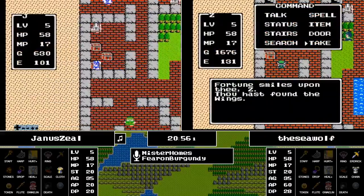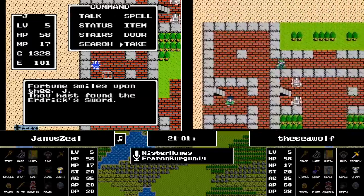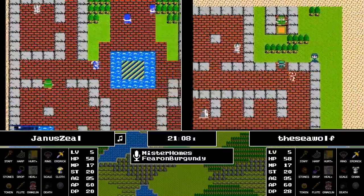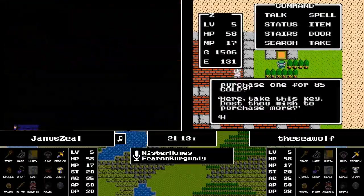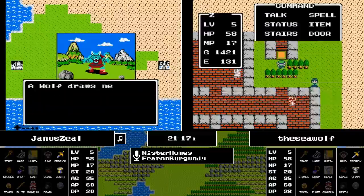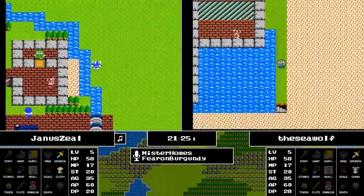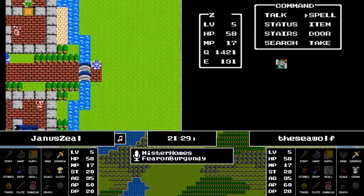There are 20 throughout the overworld not in the throne room, and then an additional 7 in Charlock. Now we see Janus is in the treasury and he's going to find the big stick — about three minutes after the Seawolf did. Janus is wearing the clothes but has this legendary sword — it's really a rags-to-riches story.